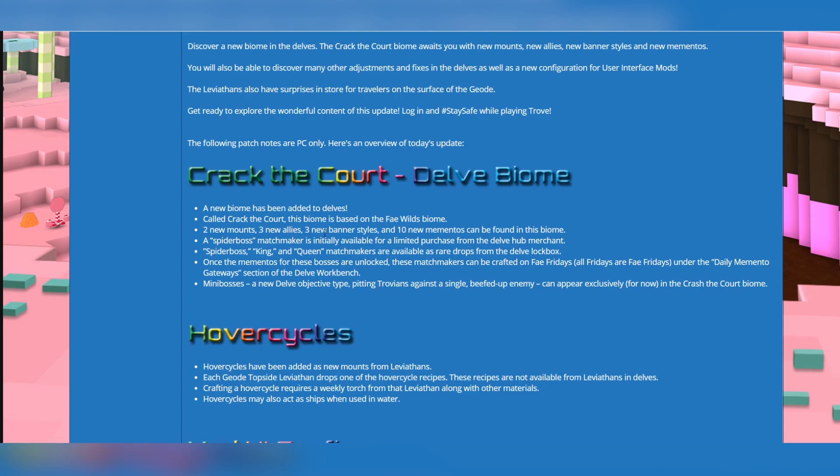Two new mounts, three new allies, three new banner styles, and ten new mementos await us. A spider boss matchmaker is initially available for a limited purchase from the delve hub merchant.